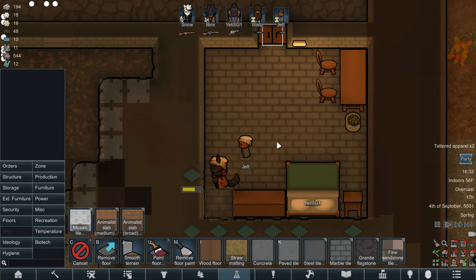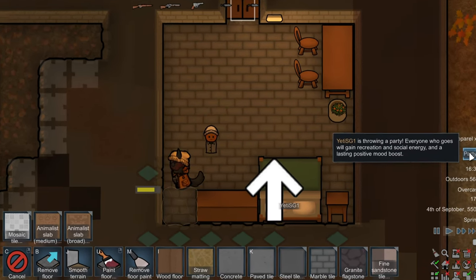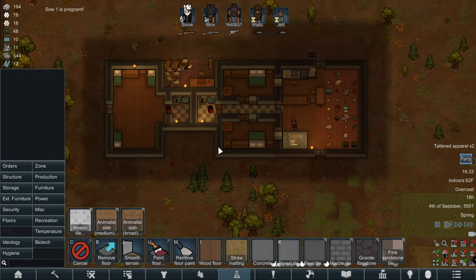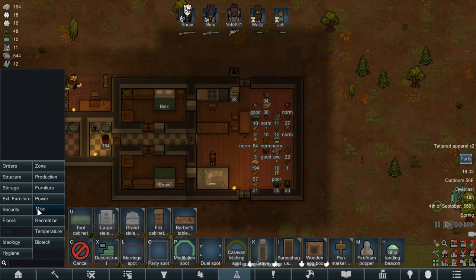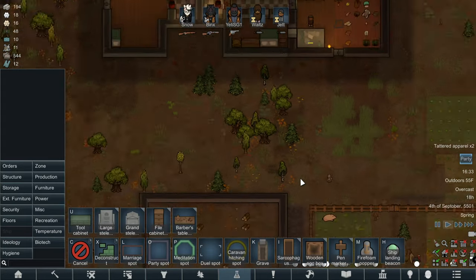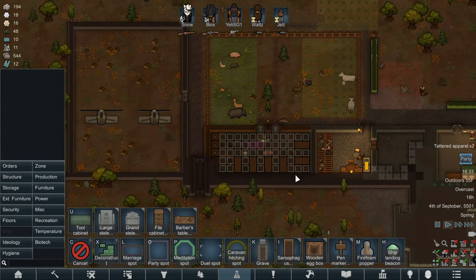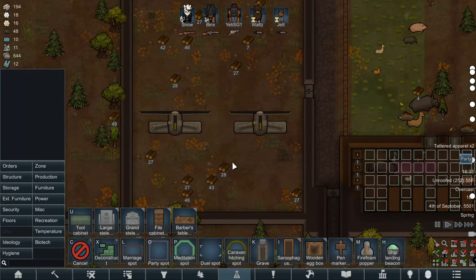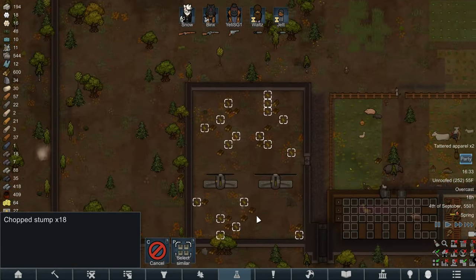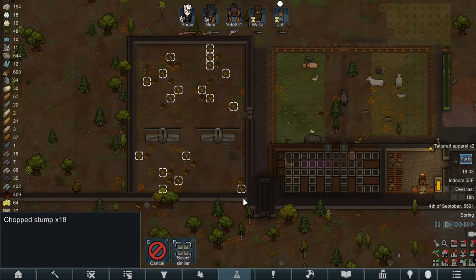It looks like little Jet is watching Binks smooth the walls and working out how to do it himself. Yeti is so happy about his bedroom — he wants to throw a party! We'll put down a party spot right here and have a little celebration. We've got plenty of food for the time being, plenty of meds, the animals are happy in their new barn, eggs are getting laid, and we've got our two wind turbines powering up. All this lovely wood to spare as well — when we get solar panels we can put some down the back.